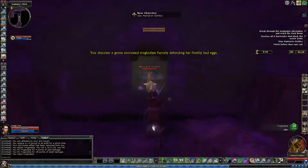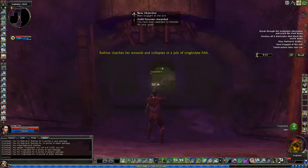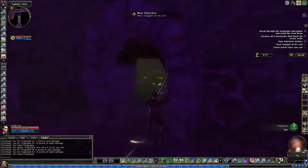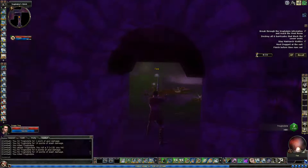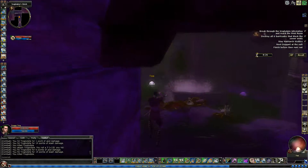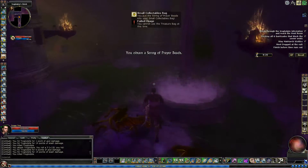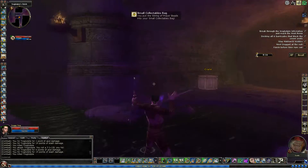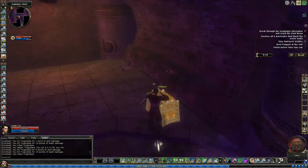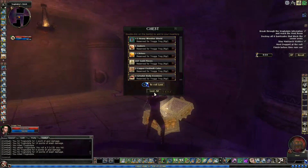You discover a grime-encrusted troglodyte fiercely defending her fresh clutch — she wounds and collapses in a pile of troglodyte filth. They killed Ratty, but Ratty got the aggro — Ratty was my tank. That's a CR-1 creature in a level 4 quest, and that poor dude was getting hit with all kinds of stuff. A little critter can withstand that — good to know.